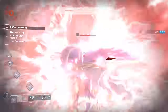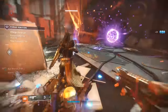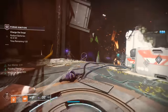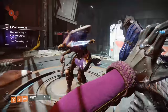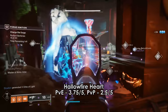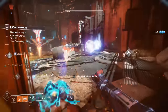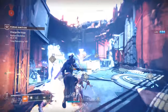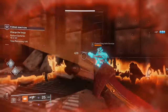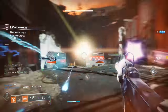For Sunbreaker, ever since the nerfs to Hammerstrike and all other debuffs, I've been more of a Ward of Dawn bot. We also have Divinity now to provide debuffs from range. Hallowfire Heart was last year's pick for providing many Hammerstrikes, but the only other option you have is Phoenix Cradle for Sunbreakers in terms of best subclass-specific exotic. Hallowfire is still really good for solo ability-based builds, while Phoenix Cradle is better for basically everything else, especially with teammates.